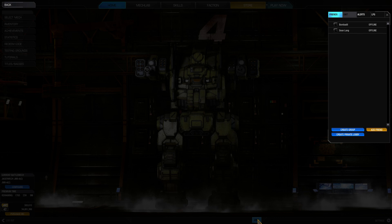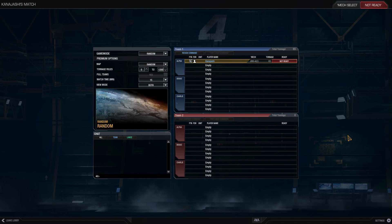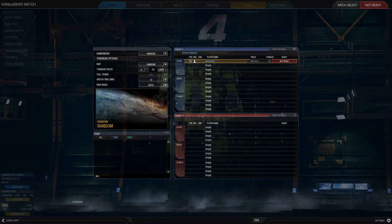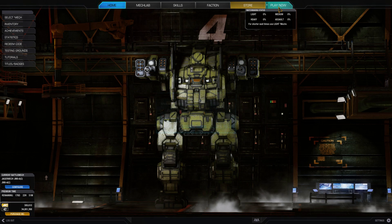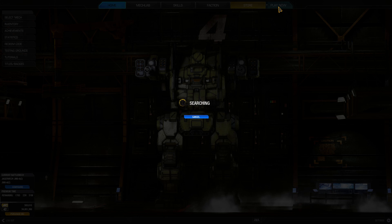The process to create a private match has been changed, with a new button in the social menu. You can now create a private match directly from here, and the dialog window that occurred when pressing Play Now has been removed. Because of this, hitting Play Now will take you directly to searching for a match.